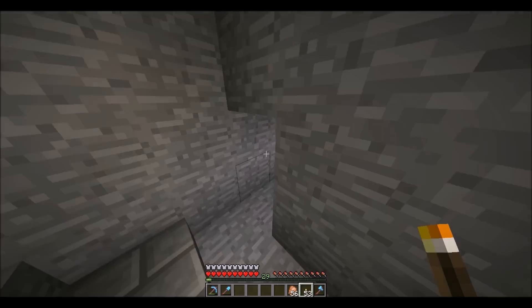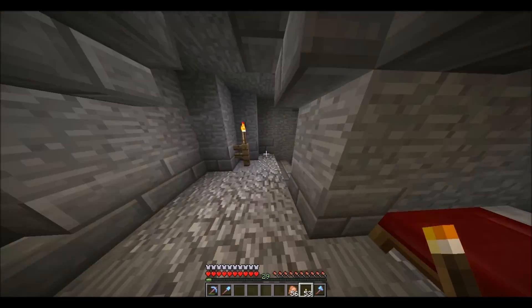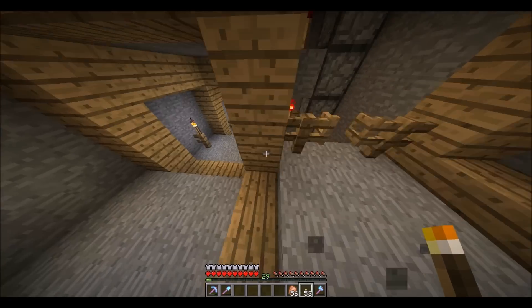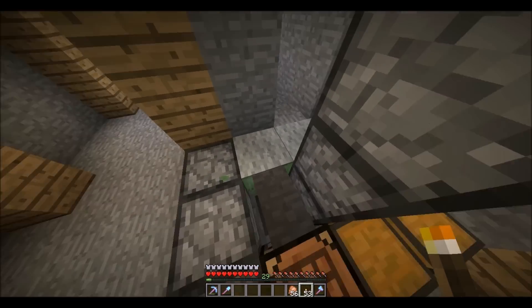Let's head out here. Down here on the left side, this is my branch mining stairway. But you can also jump down here, hold space, and you land on the slime blocks.